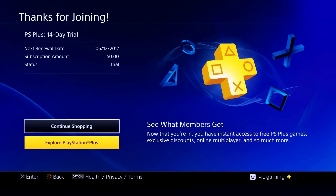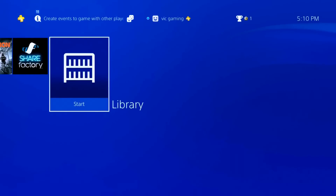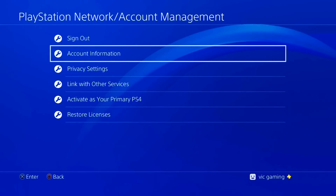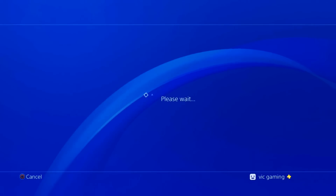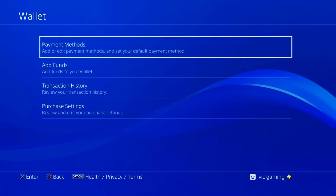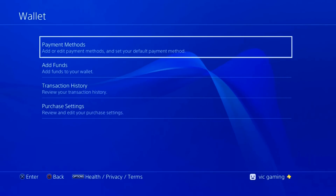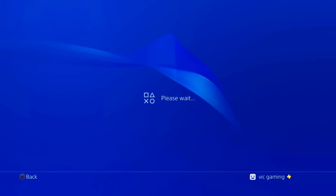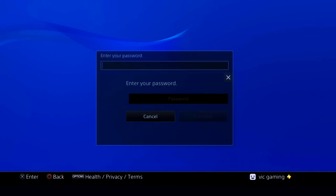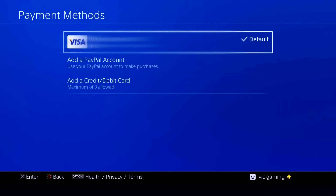Now the last thing you're going to want to do is remove your credit card or PayPal from your account. Go to Settings, then Account Management, Account Information, and go to Wallet, then Payment Method. Go ahead and enter your password and delete your credit card.